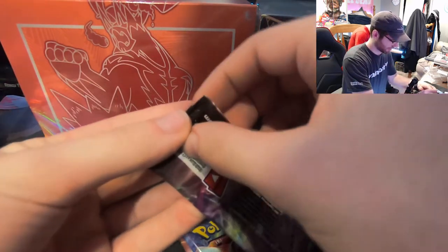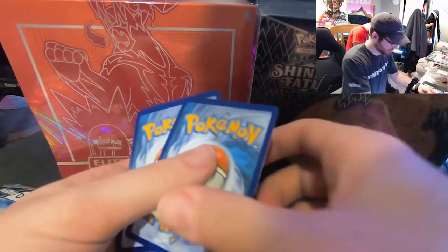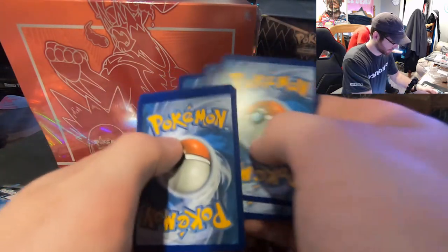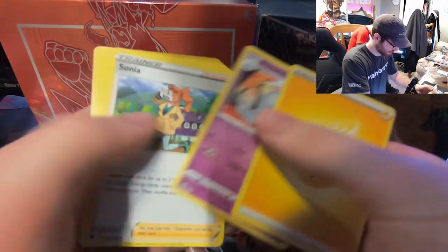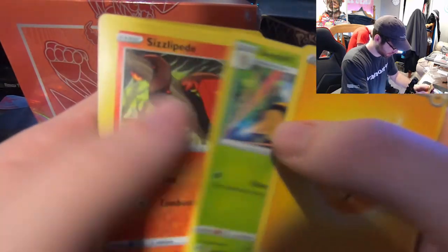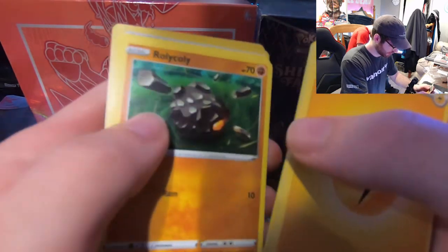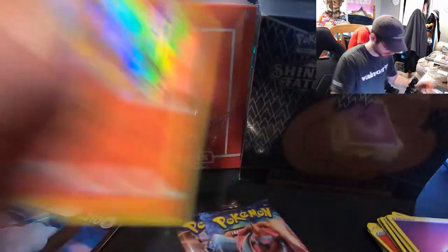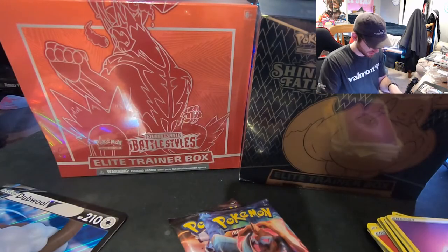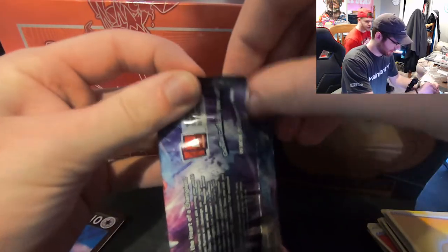Champion's Path number two. Code card. One, two, three, four — these feel like they have more than ten cards even though I know it's not true. Lightning, Hatterene, Sonya, Beedrill, Sizzlipede, Nickit, Inkay, Rolycoly, Sizzlipede — ooh, a reverse holo — water energy, and a Centiskorch. I feel like Centiskorch and Obstagoon are like the most pulled holos in Champion's Path.